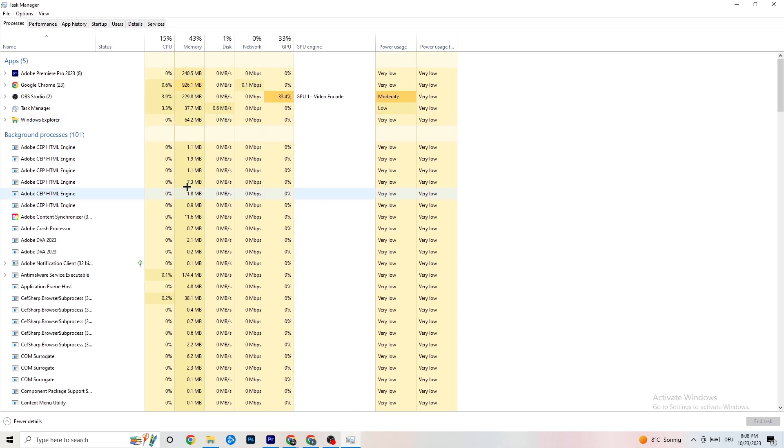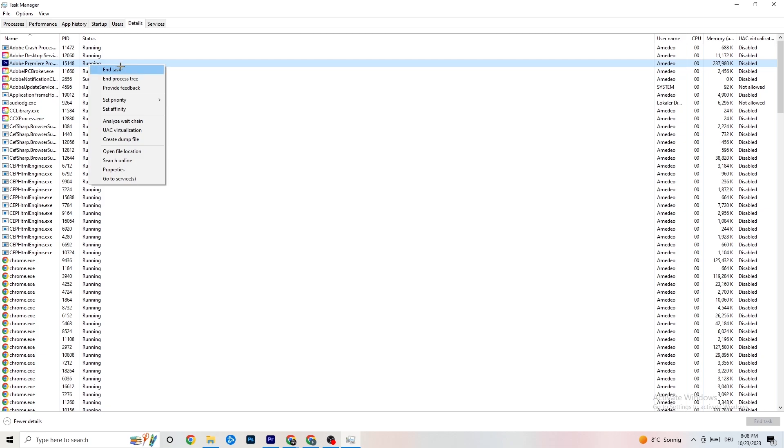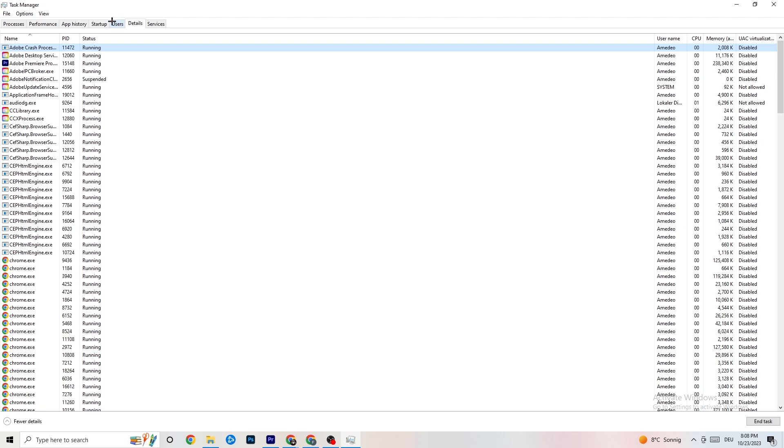Next, go to the 'Details' tab in the top left corner. Search for your game in the list — I'll demonstrate using Adobe Premiere Pro. Right-click it, hit 'Set Priority,' and you'll see it's currently set to Normal. Set it to 'High' or 'Real Time' — test which works better for you. Hit Apply and then exit.